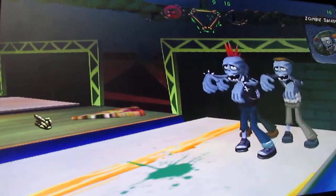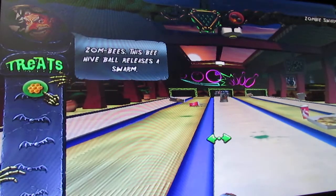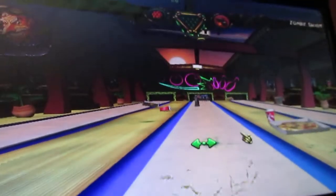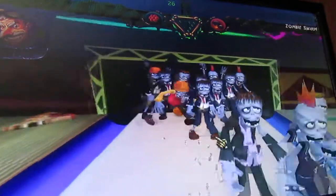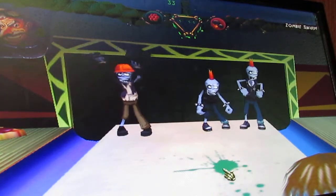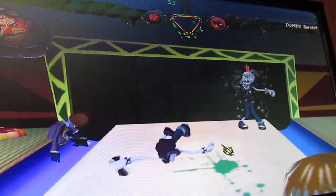Okay. Now they are just using their power-up to shrink our ball. We're going to go ahead and use the Honeycomb — turn our bowling ball into a beehive. You can't see our ball right now, but it's a beehive. The bees will attack and sting these zombies. And there we got a spare.